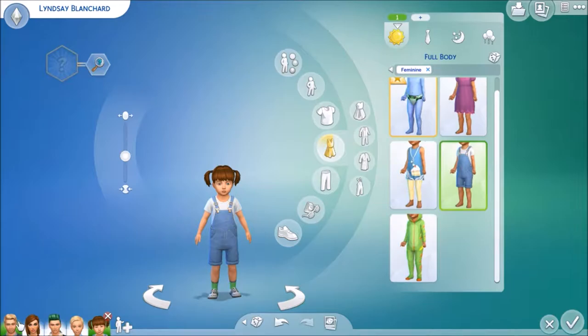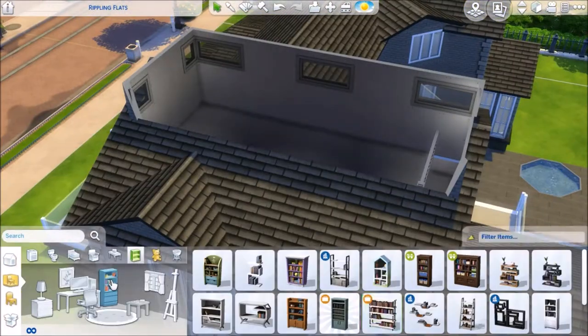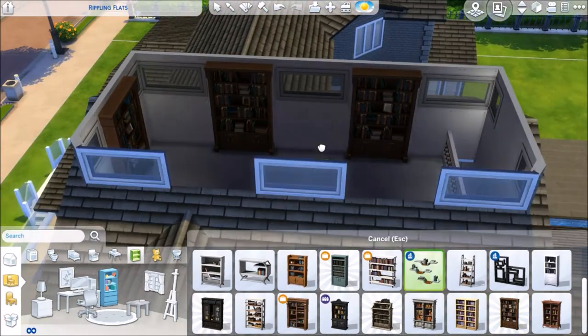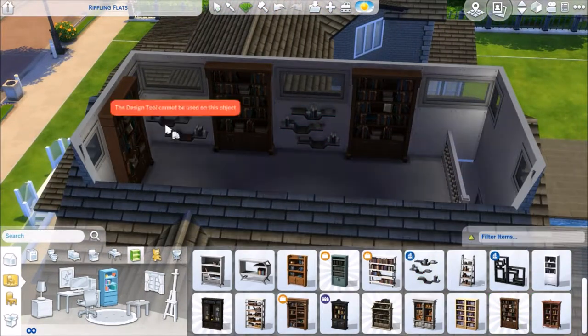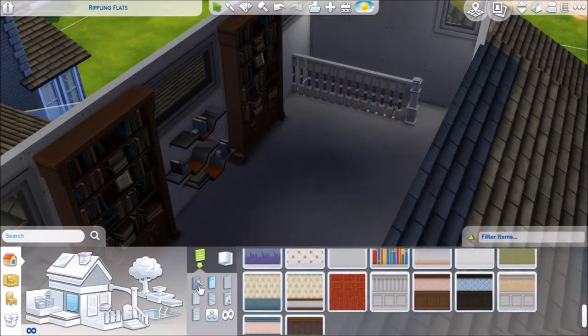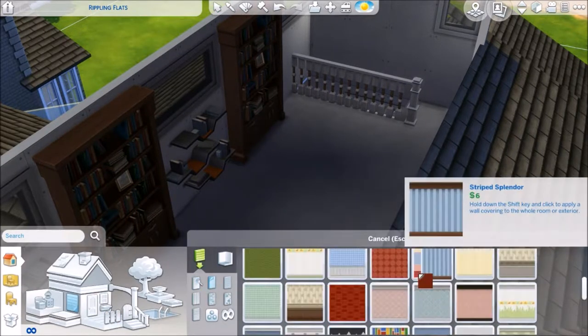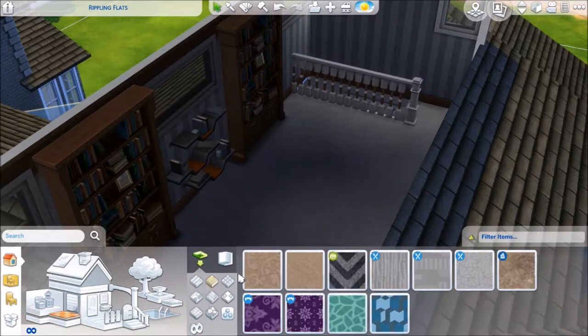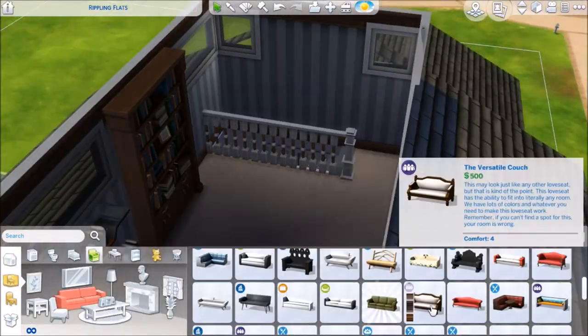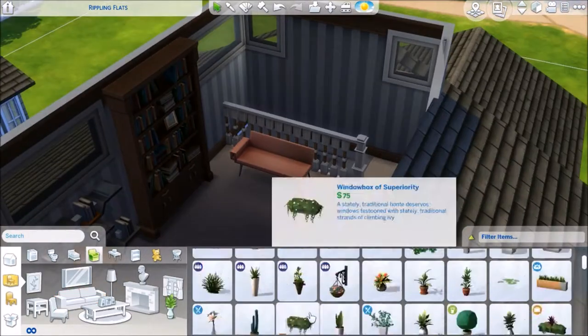Let's get to the furnishing of this house. So in the attic room we have a cute little library with these bookcases. I don't end up keeping the two floating bookshelves on the wall — they just didn't end up fitting with my vision for this room, so we'll get rid of those a little soon.